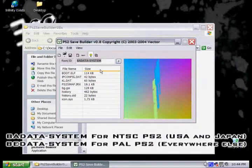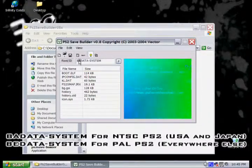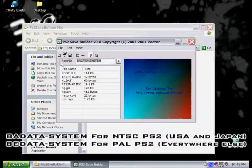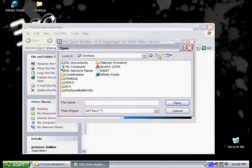If you have an NTSC PS2 — like if you're in the United States or Japan — you want the root to be BADATA-SYSTEM. But if you have a PAL PS2, if you live anywhere else besides the United States or Japan, you want to have the root equal to BEDATA-SYSTEM. Next, we want to add our title.db.